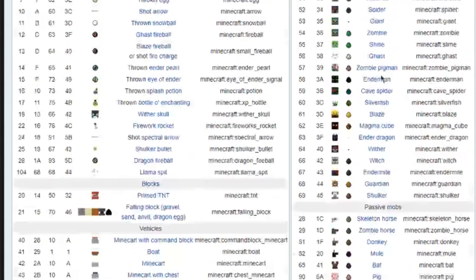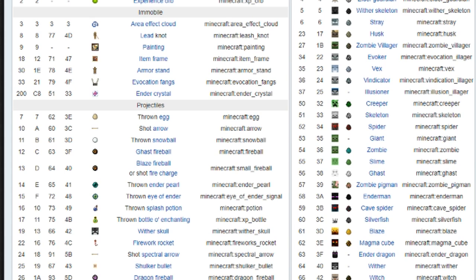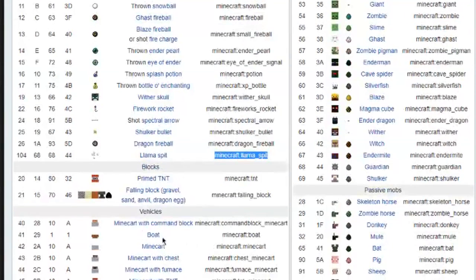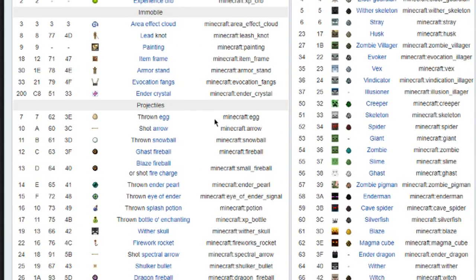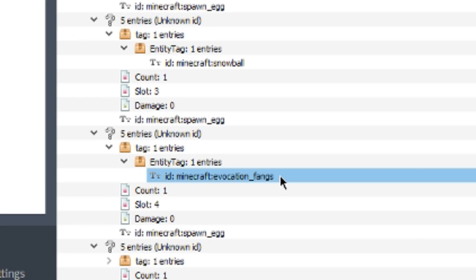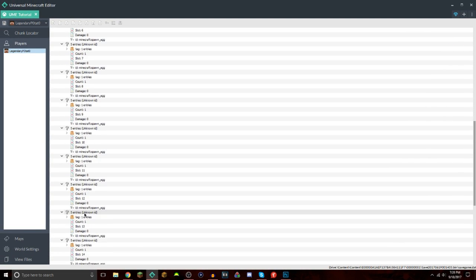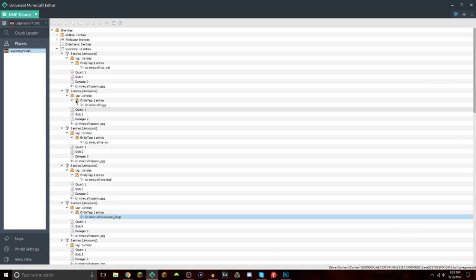You can find every single entity and all the IDs right here on this site — pretty much the wiki, which I'll leave down in the description. It has every single thing in the game: normal entities, passive mobs, and then some of the weird things you can put in that I kind of took off this list. So whatever you want to put in, you can just copy it and paste it back into Universal Minecraft Editor — vehicles, projectiles, immobiles, drops, whatever you want. So if I wanted to do something like the fangs — that was probably my favorite one — I would just copy this and go back into Universal Minecraft Editor and paste it into whatever spawner I'd like. This one already has it right here, so I can put it into a monster spawner and it works just like that. Whichever one you want, the list is all there — I recommend you check it out for yourself.